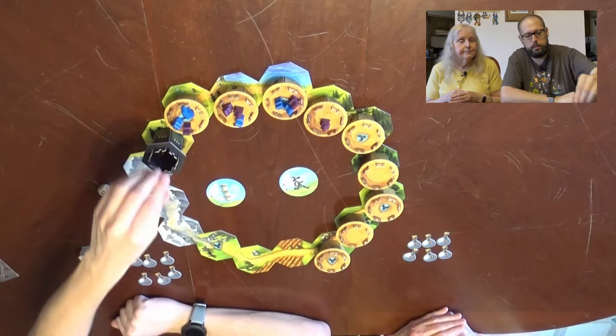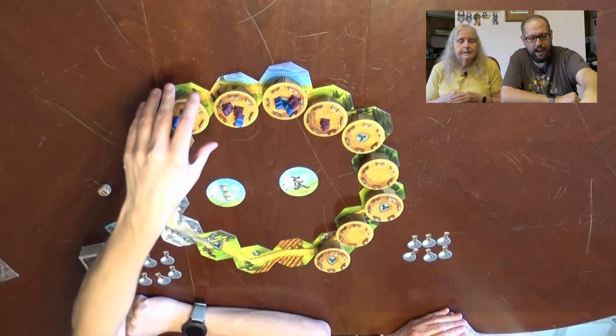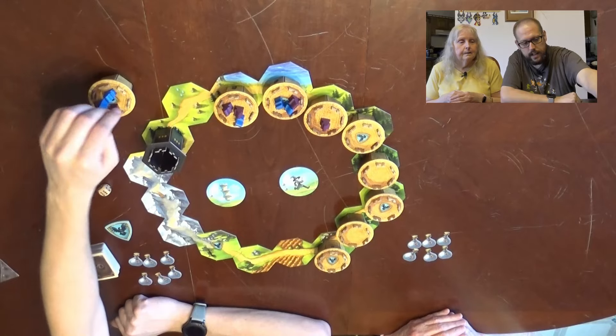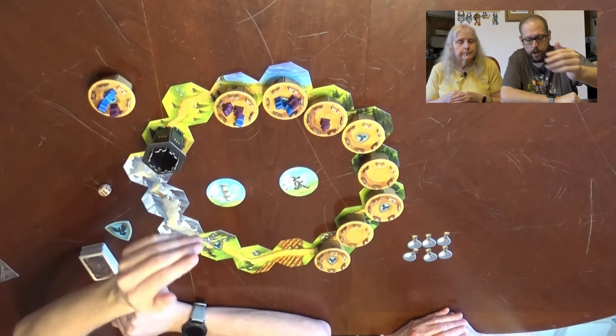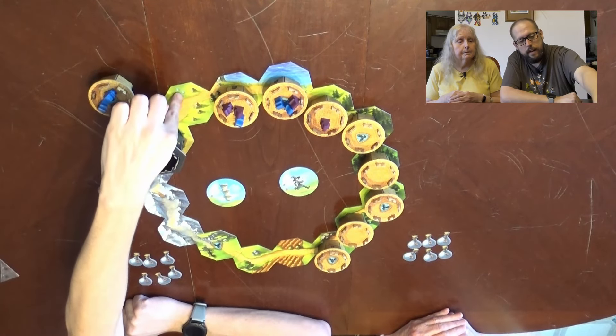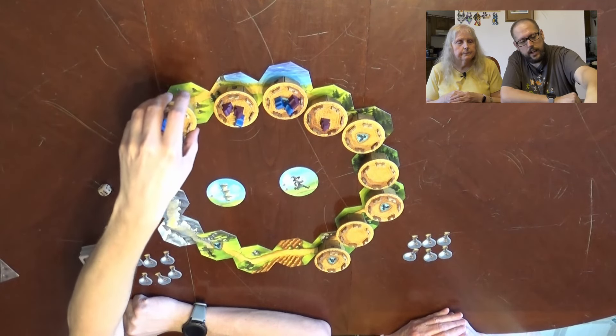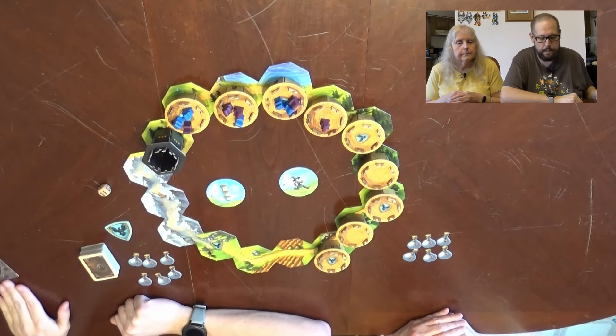We are all set up for a two-player game where we are going to have five wizards each. Whoever the first player is, you put the first one out, then the second player, and we just go back and forth. If you had a third player, you would go one, two, three, one, two, three, following these little ghost spirit indicators that show how many are allowed on top.